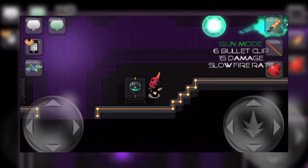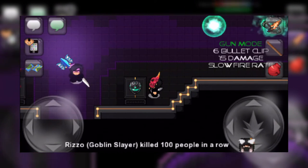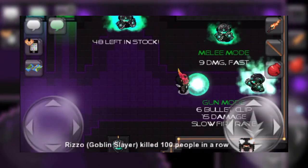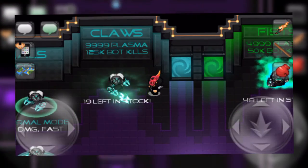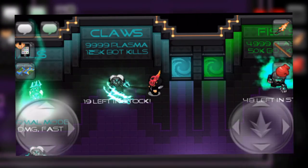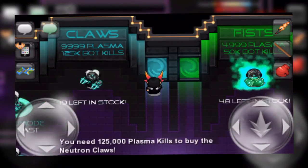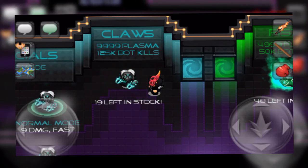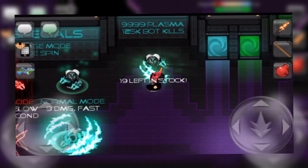The Plasma Fists also come with a pretty chill hat, but I feel a lot of other hats may even look better with them. This weapon is actually important to the game as it is tradable, making it the first ever tradable gun in Graal Era. The next weapons are the Plasma Claws, which cost 9,999 plasma coins and require a whopping 125,000 kills to purchase. This sounds like an insanely steep price and requirement, but when you see what this weapon does, you'll see why it is so expensive.